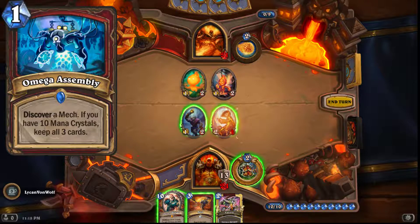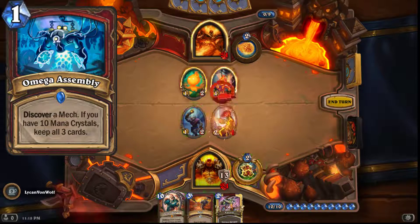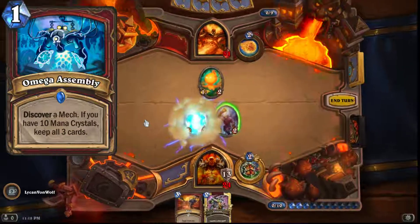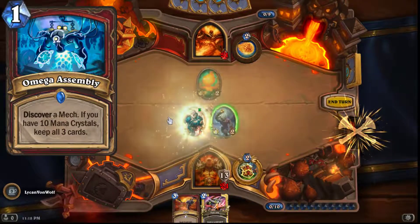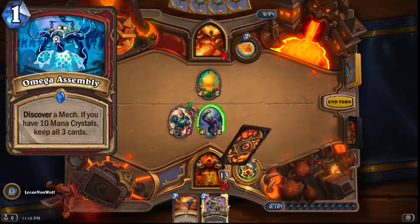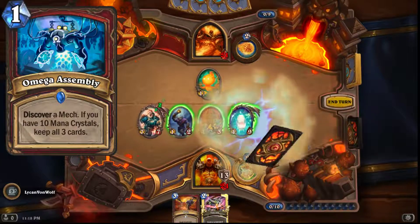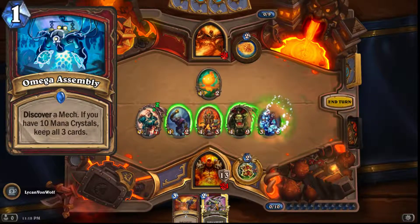So far they haven't shown me anything that's gonna allow warrior to keep up with that stupid shaman combo deck, and that's my only worry. Hopefully they give us a way to deal with Shudderwock, otherwise all these control warrior cards aren't gonna do a thing and we'll just have cool cards we can never use. And that's the last card they showed, so this is the end of the video.